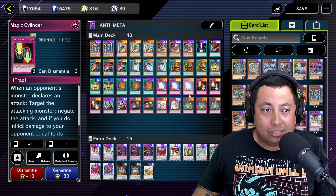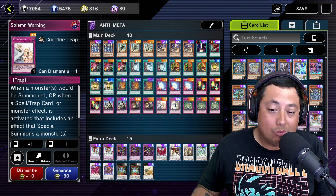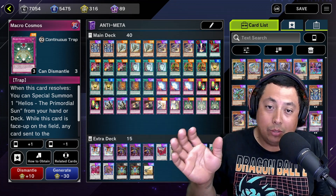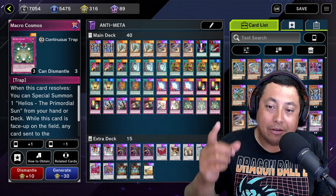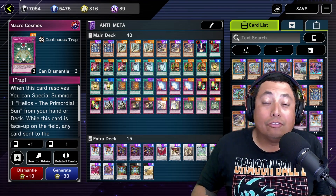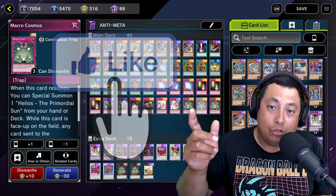There's also a whole bunch of negates: Mirror Force, Magical Cylinder, Solemn Judgment, Dark Bribe, Solemn Strike, and Macro Cosmos just to piss people off. This deck does very well against Swordsoul — you probably saw the video I put out with this deck against Swordsoul, which was insanely funny. Hope you enjoy, and don't forget to subscribe if you're new. Slap that like button if you enjoyed the video.